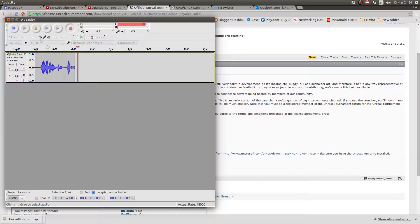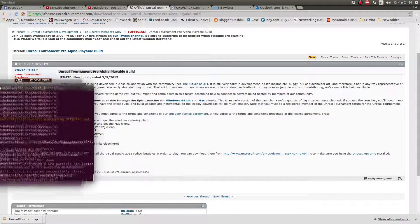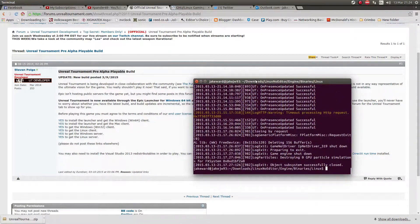Hello there ladies and gentlemen, welcome to another video of gaming in Linux. This time around I'm showing you a little game called A Real Tournament. This is the new version of the game which is pre-alpha. If you don't know what pre-alpha is, it's very very early access to the game.